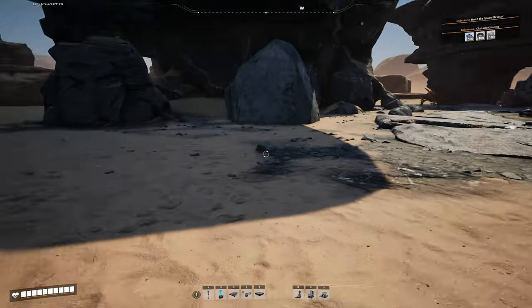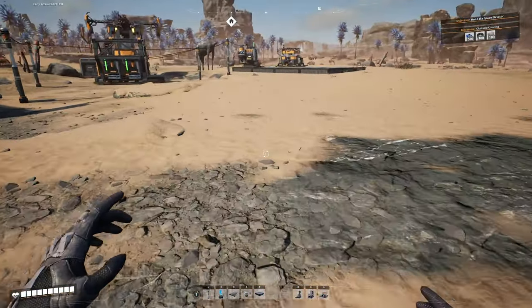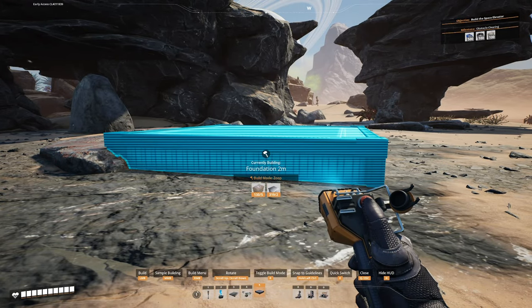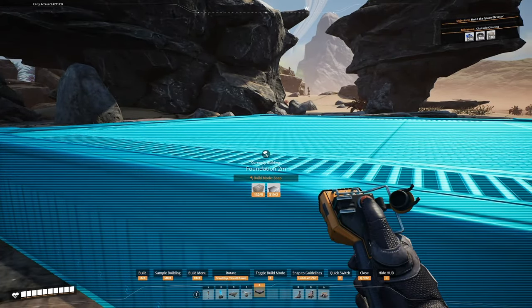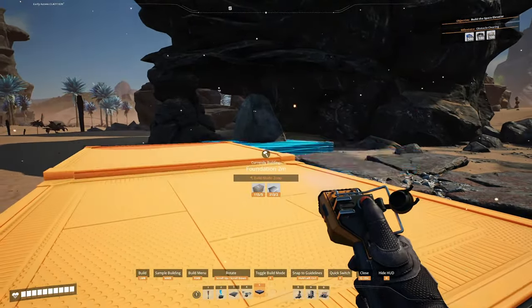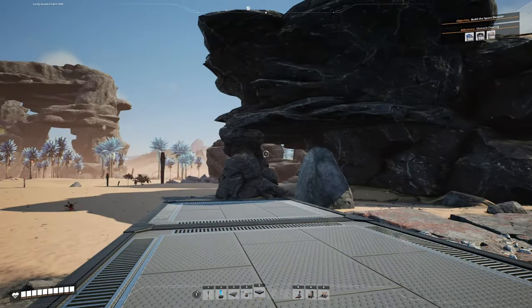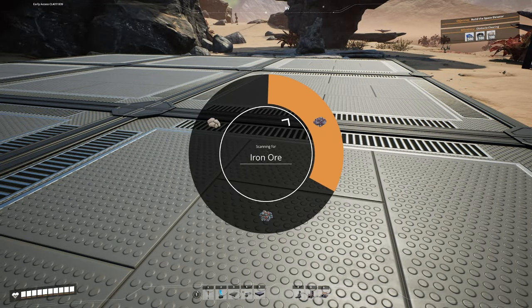Here's another little trick: you can actually put foundations over a node and put your miner on top of that and it will still grab your materials. This helps keep things looking organized, especially if you want to keep your miners in a building. So we'll go over our node, hit control, put down a foundation, cover this up - we'll zoop one over here. Remember you can hit R to switch between default, zoop, or vertical. Vertical builds upward in that direction if you need it. We'll just cover up this node - you can't see it but you know it's there.